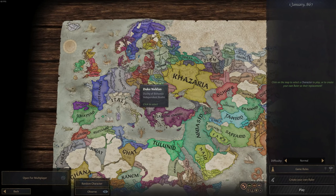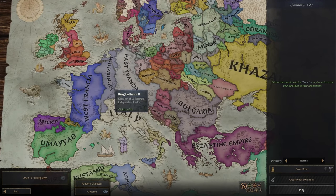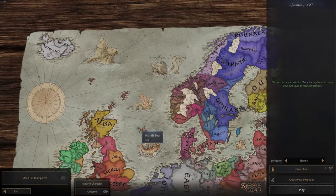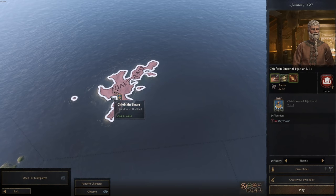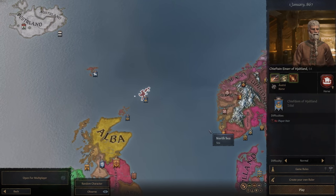Right after choosing this era we are thrown into the heart of Europe, 867. We definitely don't have any empire yet - we do have a few smaller kingdoms like the West Frontier and East Frontier. Britain or England hasn't even formed itself yet. We start right here on one of the northernmost islands - the Chieftain of Chatland - on this little small island with basically only one village. We want to start our adventure and build up an empire.